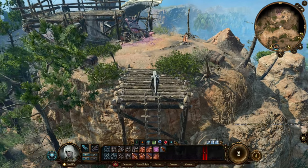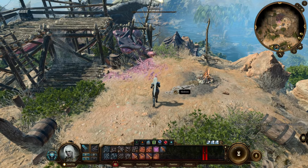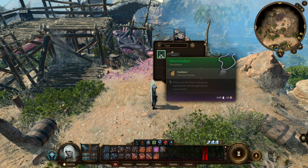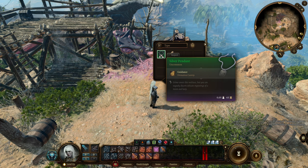At the top you can find a skeleton. Click the skeleton and there you have it — the silver pendant. You now have unlimited access to Guidance.